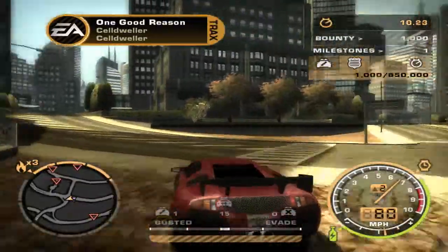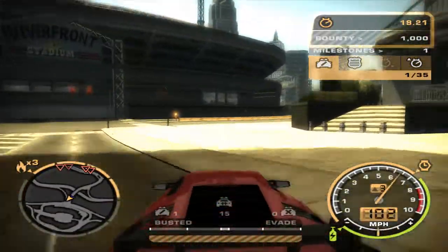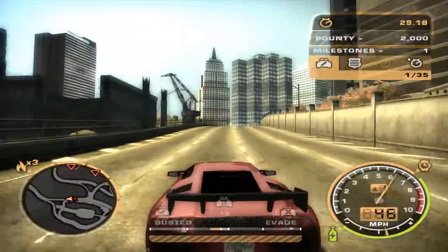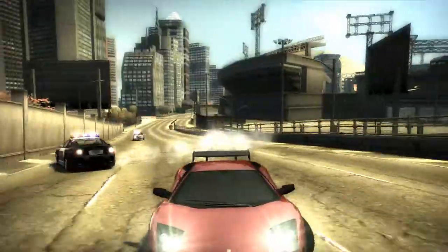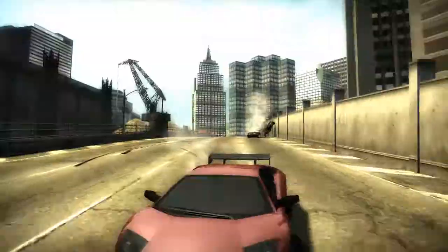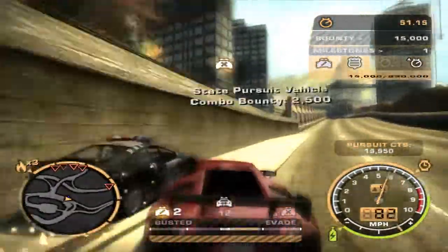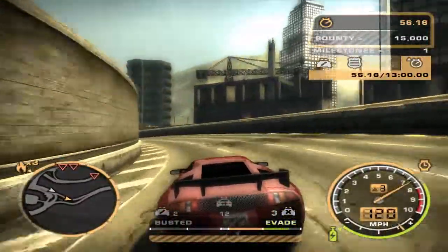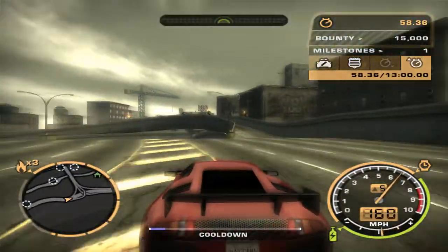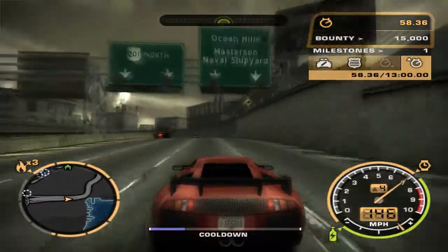There we go. Going to find some more cops — hopefully they're spawning. Here we go, here's some more people coming. Oh my goodness. That was very weird. I'm back on top of him. I need more time. This Lamborghini — this Murcielago is a police destroyer here. Already lost him. Maybe it would be better just to go and do the speed things. These will take forever to do.